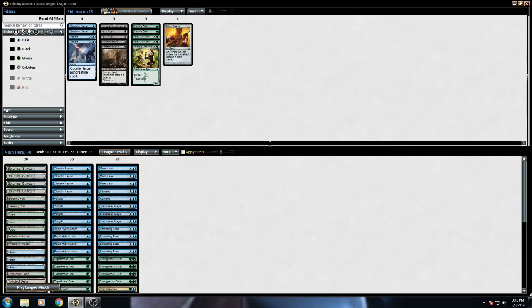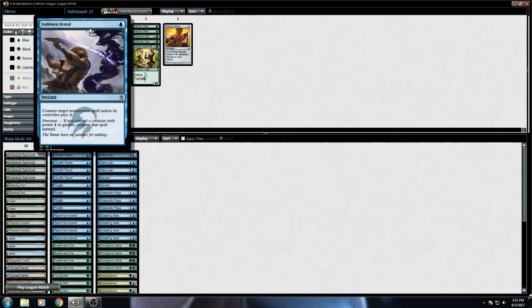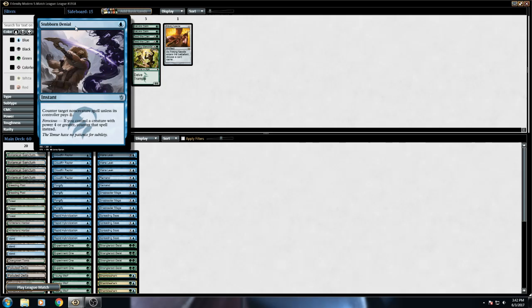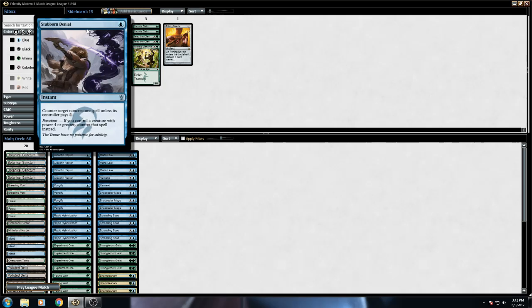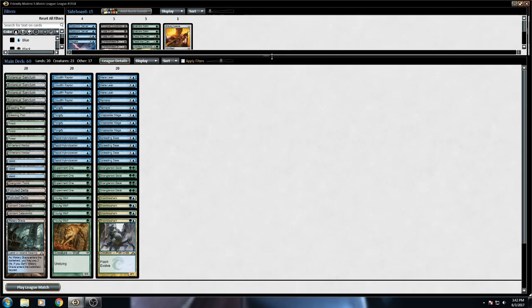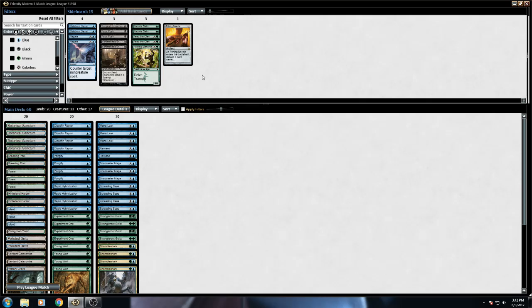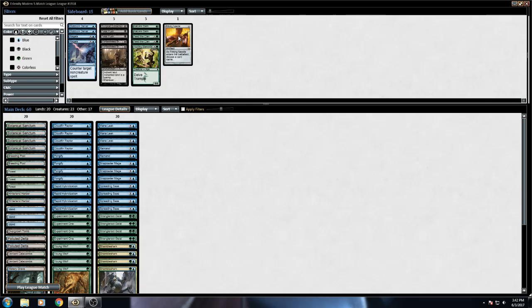Moving on to the sideboard: we've got Negates to deal with things like Burn. I have Stubborn Denials in here, and now that I'm looking at them, this is where I'm a bad brewer — the highest a Raptor can get is a 3/4, so these would have been better off as Dispels or Spellpierces, but I didn't have access to those. We're just going to run with it; if it sucks, it sucks. This is more of a dirt brew — the point of this series is some brews that work, and some that are just goofy. We've got a Pithing Needle for decks with annoying interactions, and I think it's the most underrated sideboard card ever.